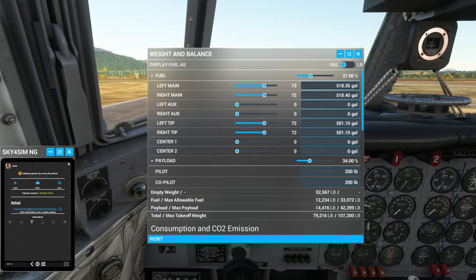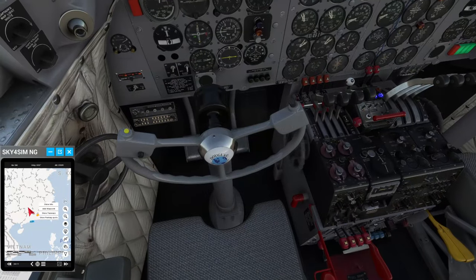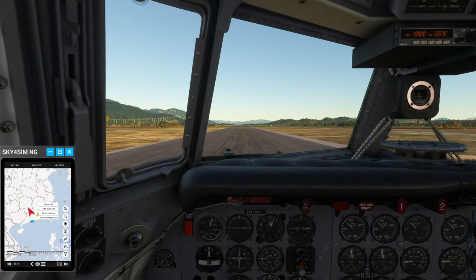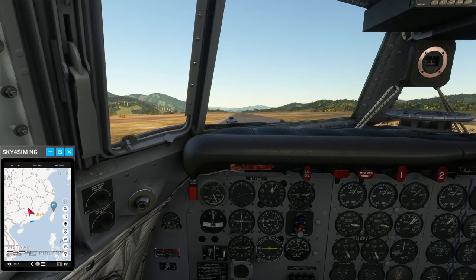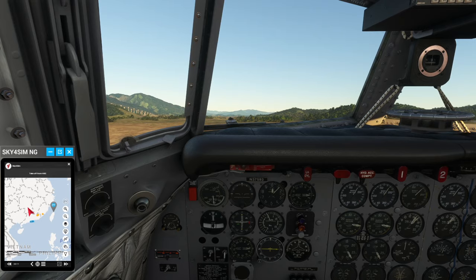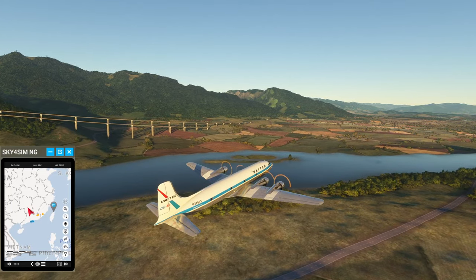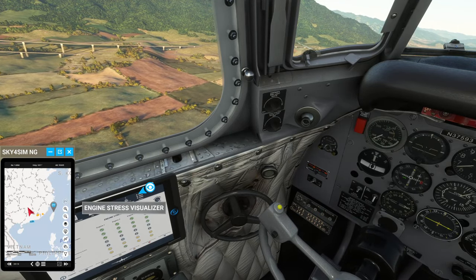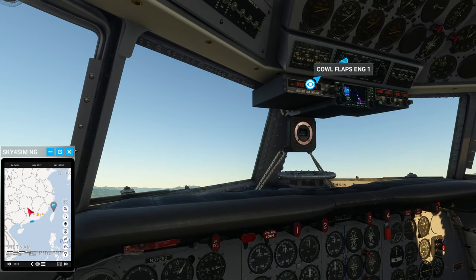We've got the right payload there. To Taiwan. Gust lock off and landing lights on. Nice takeoff, pilot. Have a safe, steady flight. Gear up. Interesting sort of elevated highway they have there - the only really striking feature around here. We actually need some carb heat and everything. Carb heat yes, cowl flaps not so much.